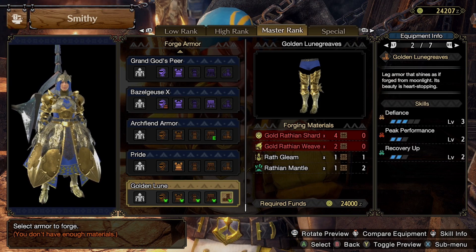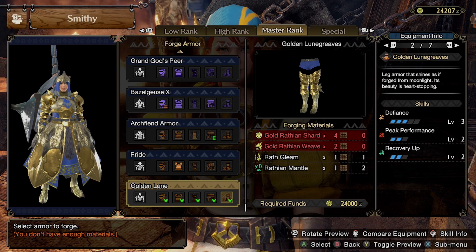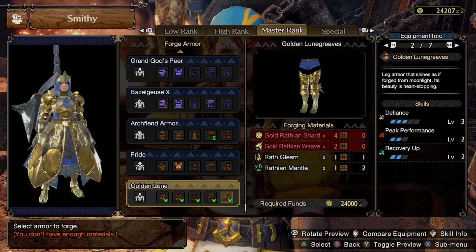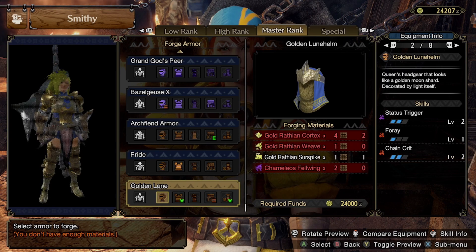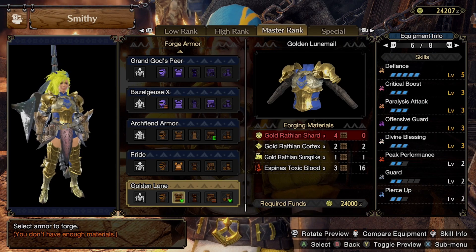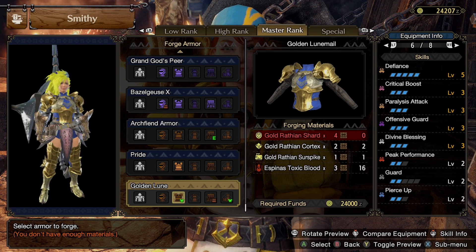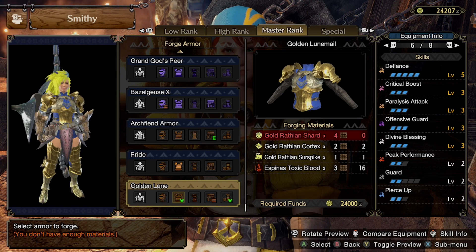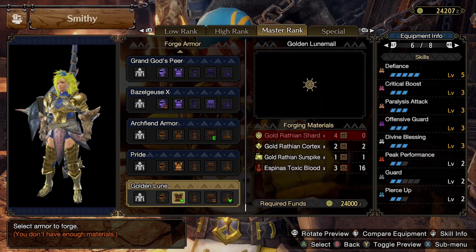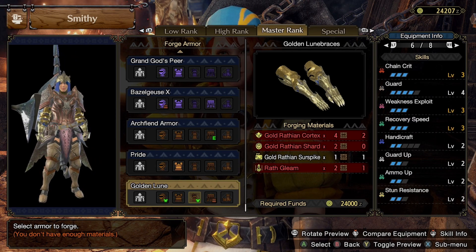The last part is the Luna Greaves — Lunagaron Golden Greaves — with a level-four and a level-three slot. This is one of the most protective pieces: Recovery Up, three points of Defiance, and Peak Performance. If you run the full set you have full Defiance, Critical Boost, Divine Blessing, and Offensive Guard. It's solid.